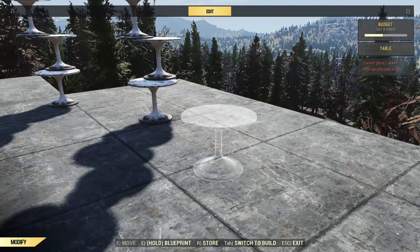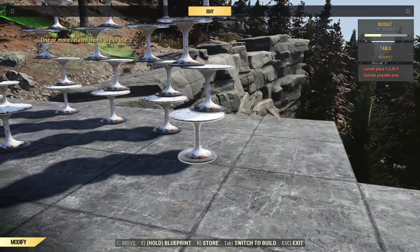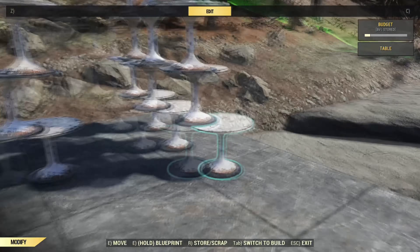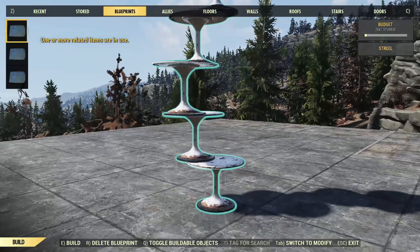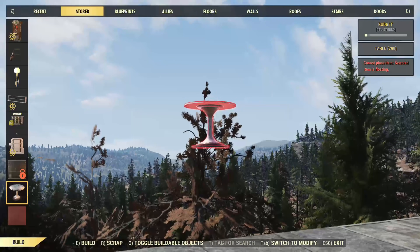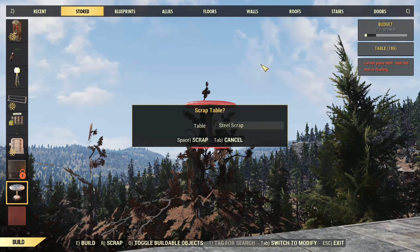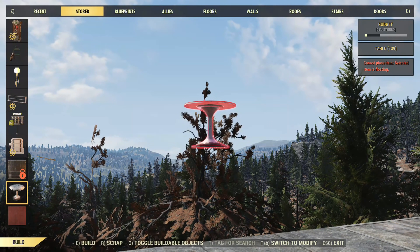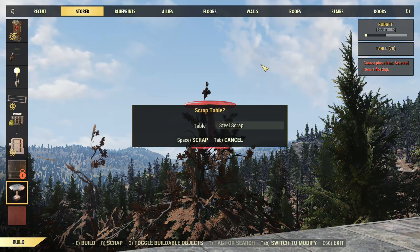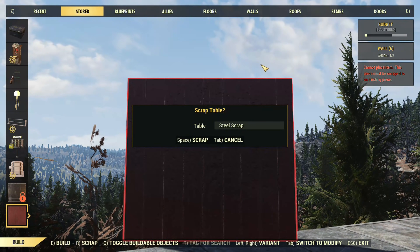The more budget that you have available, the more steel you're going to be able to store within the stash box. Now let's speed this up so I can show you what you have to do next. Once it is all stored, let's go to the stored tab and scroll all the way down until we find the table, then start scrapping. You might not be a fan of the scrapping part, but you can get this done within a minute or two, and especially if you need to relieve some extra weight off your character, this is worth doing.